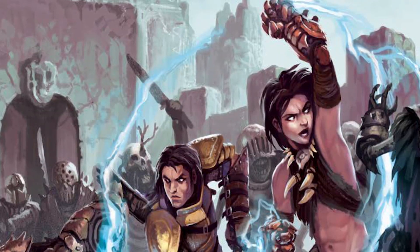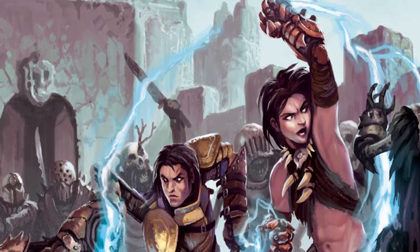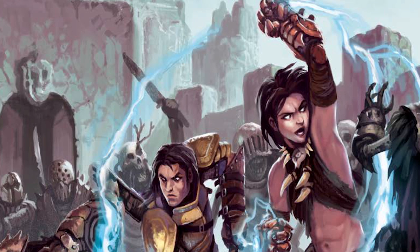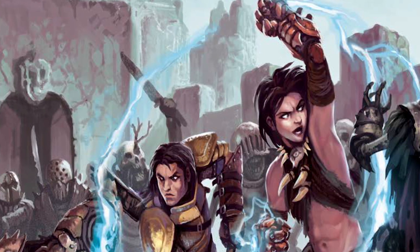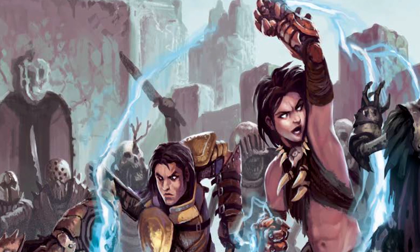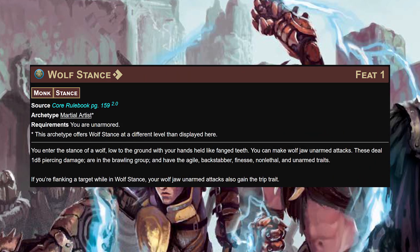Monk is our class. For the background, choose anything that gives access to strength or dexterity boosts. For our starting ability scores: strength 18, dexterity 16, constitution 12, intelligence 10, wisdom 10, and charisma 12. For the class feat out the gate, wolf stance - very baked into what we want to do.